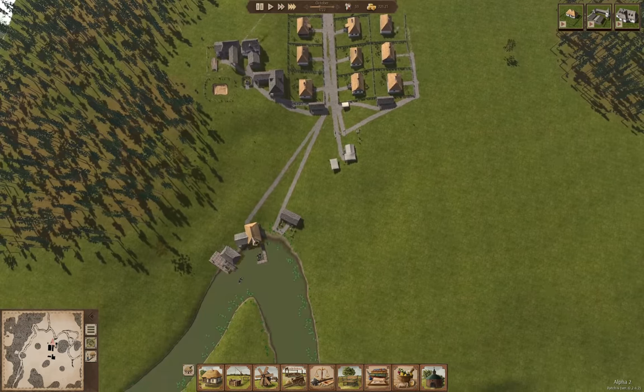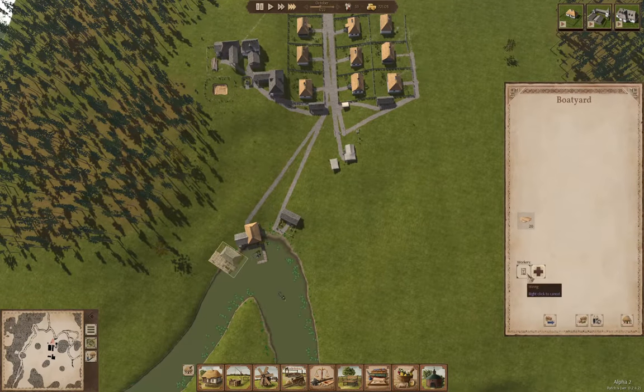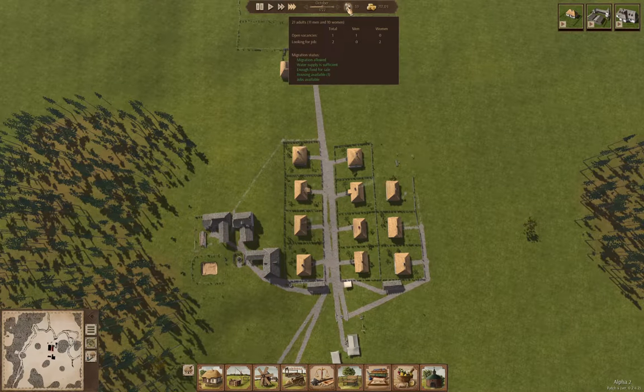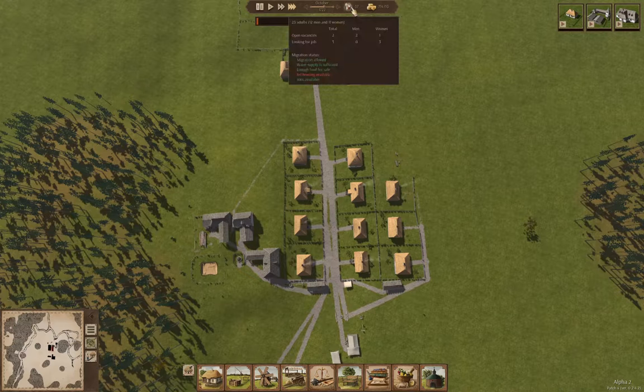We'll definitely hire a worker there. When this house goes up, we'll have another family come in, so we'll have a couple more workers. We've got a couple of women looking for jobs and a vacancy for men — we're a little bit short. But we've got a family coming, so that's good.